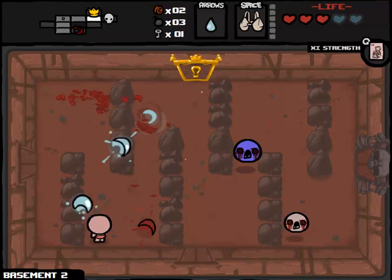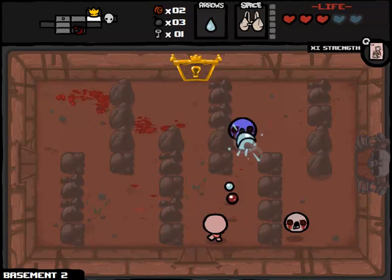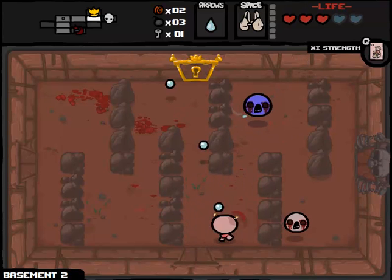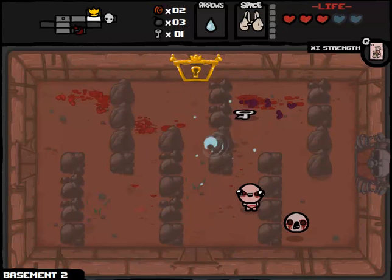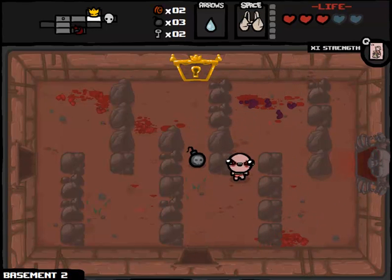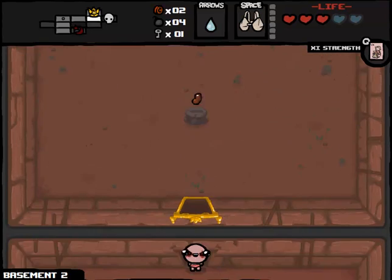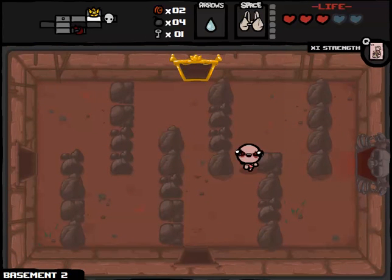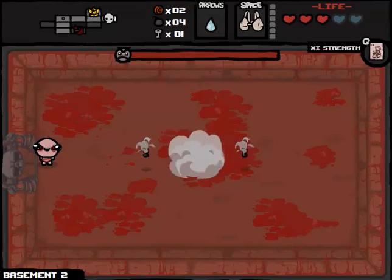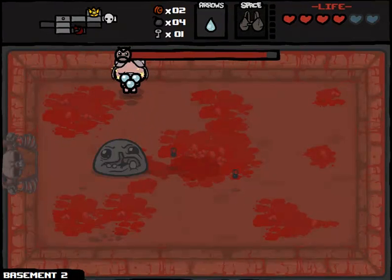Not having keys can be a problem here. The reason I was half a regular heart down is because some goddamn flies got on my case. That key is gonna be very beneficial. We don't have to go to the shop yet, so let's see what we've got in our item room. It's the bean - Mom's Bra is better. This is a fairly useless item for us right now, but hopefully we get something better from the boss. Might as well pop the Strength card, and then we'll get Mom's Bra working as well. With our triple shot and Strength card we should be able to basically kill Monstro here.